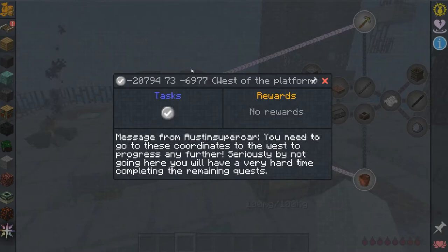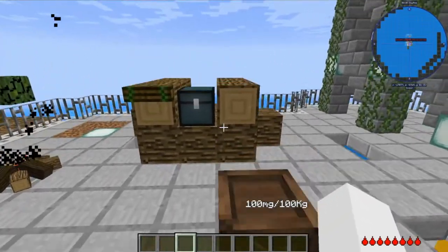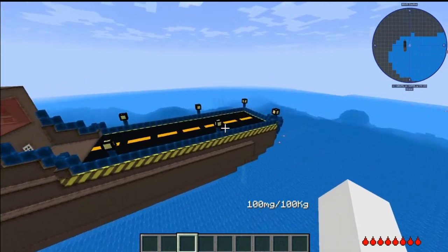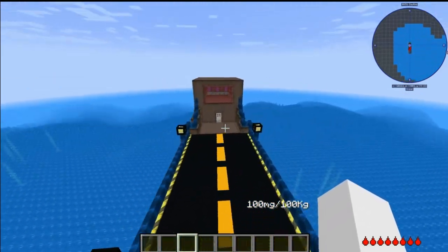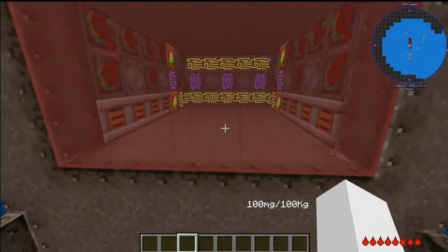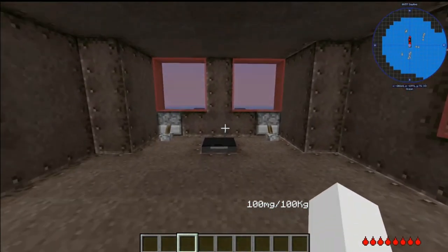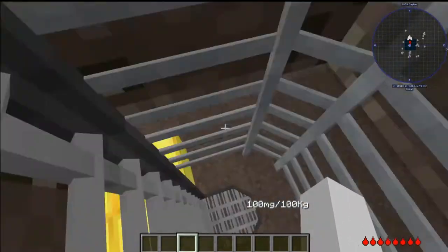There is an island due west to the platform. I shall show you what's west. One thing I forgot to mention — there are a lot of random boats around the place. Be careful though, because it's kind of dark in there and there are quite a lot of mobs.